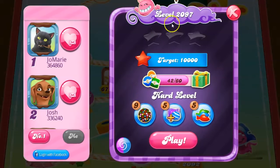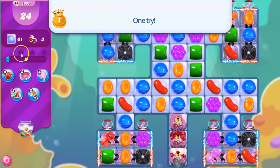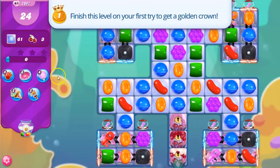Hi everyone, this is Leo421 here to help you solve puzzle bubble 2097 in Candy Crush Saga, which is a hard level where we have 24 moves, 61 jelly, and collect 3 ingredients.